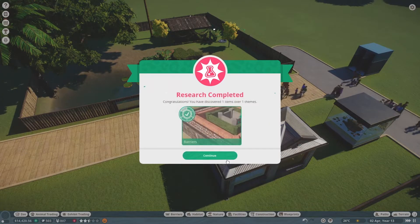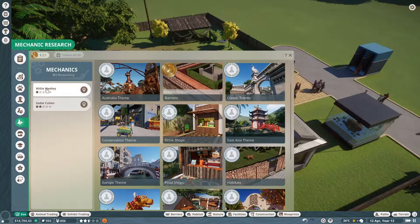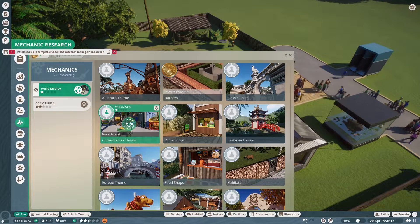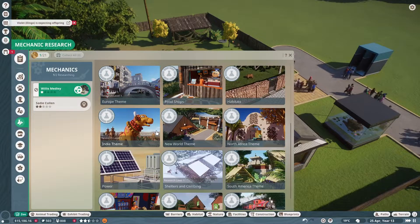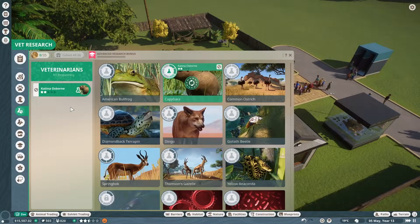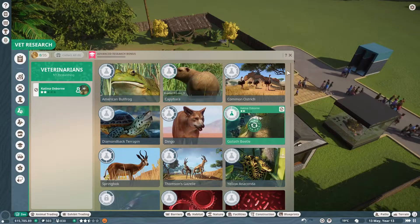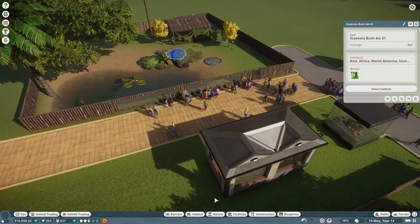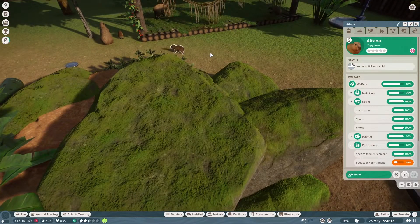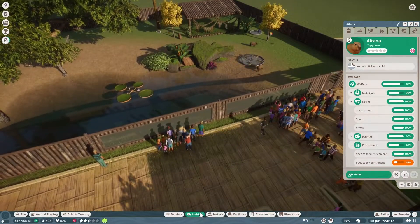Mechanic research is complete! What should we get them doing next? I kind of want the conservation theme because I don't know what these research things unlock — whether it just unlocks pieces or something, that would be really interesting to see. Capybara's level two done. Oh my god — have we already got baby capybaras?!